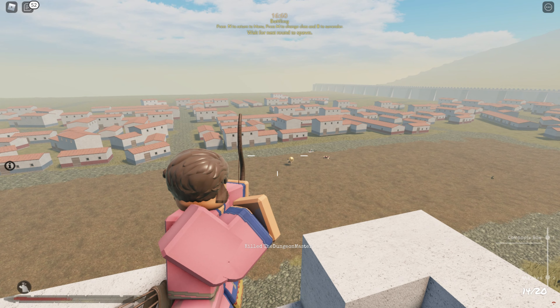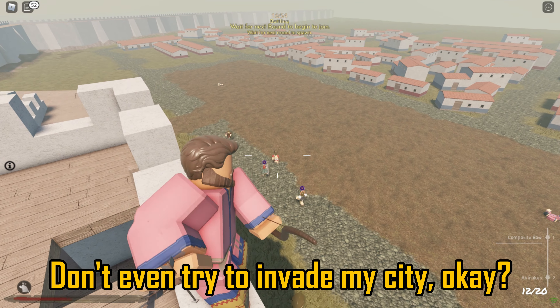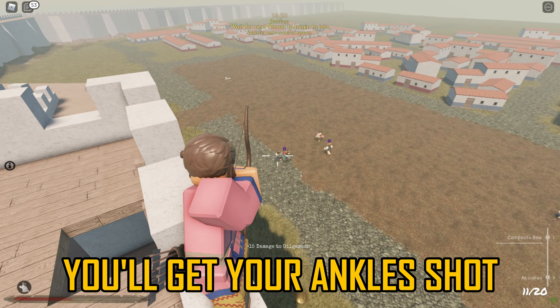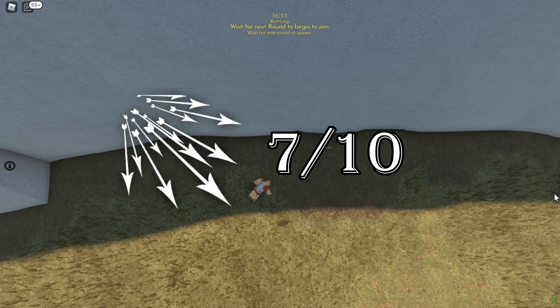Personally, I think the defenders have a slight advantage on this map because they've got archers which can be crazy overpowered. Got him! I am basically Chris Kyle at this point. Don't even try to invade my city — get your ankle shot. Overall, this map offers a lot of variation when it comes to tactics and the outcome's always up in the air.